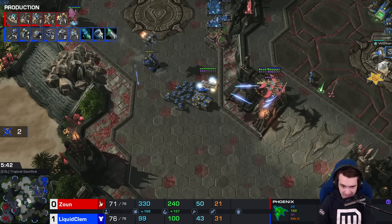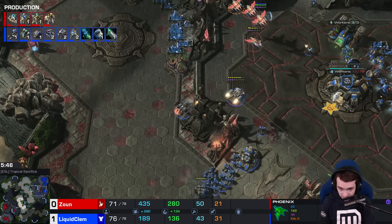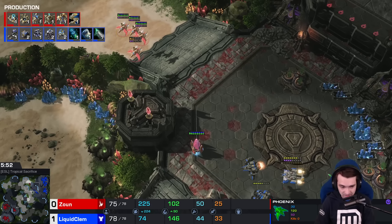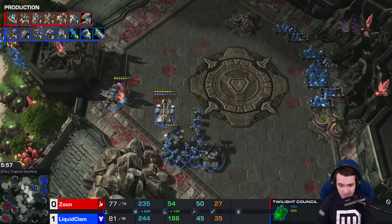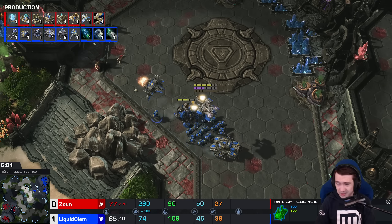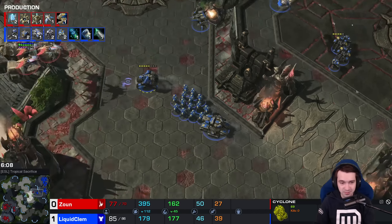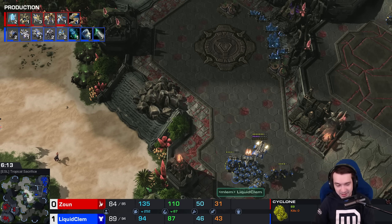Between the Phoenix pickups, the Cyclone lock-on, the Tank, and the Viking — this is a prickly thing to deal with for John. He needs either overwhelming force or force multipliers, and it looks like he's going both directions — still building Phoenixes but also going with Charge. A bit supply-blocked, probably a little avoidable as the Pylon that was killed was on Clem's side of the map.